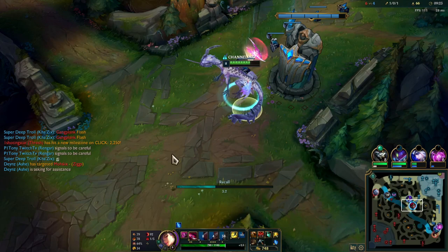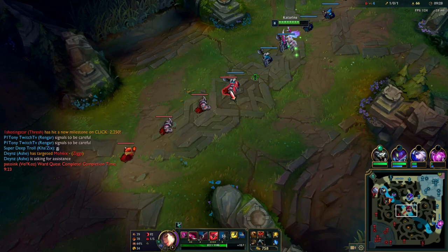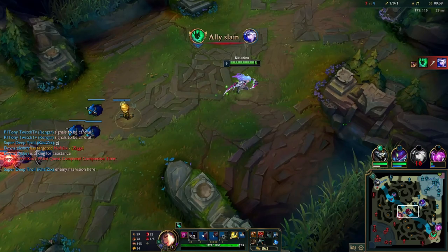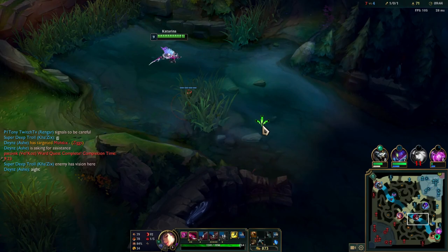I see it's a regular minion wave so I stay because I know I can shove it really fast — my W is coming up and Q is already up, so I throw a Q-E-W to clear the wave really fast and just back off, then ward the lane just in case Irelia decides to roam.